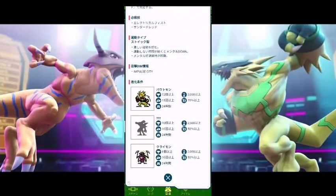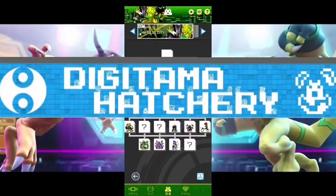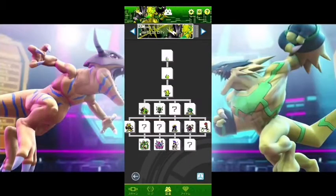Over here it shows you what you need to get the next evolution, which is pretty helpful. I mainly use the Digitama Hat tree website for that though — I'm just so used to using it. You can do whatever works for you.